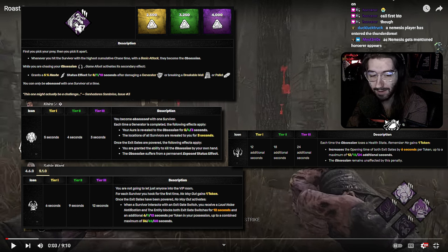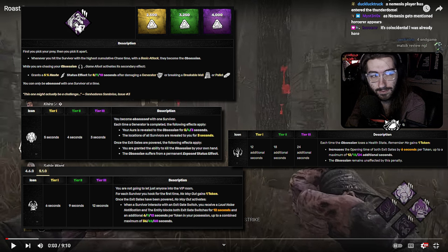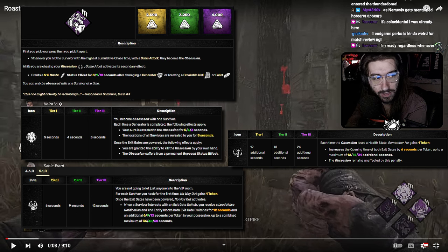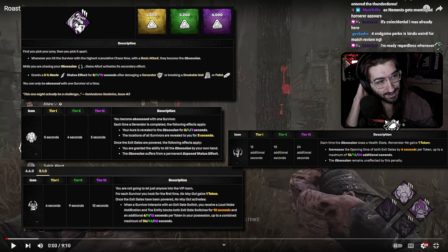If you are running Rancor Roulette, you are playing it for the fun of running the build, not because it will consistently get you results. Same thing with running Devour Hope with Undying — by the nature of what you're doing it's naturally inconsistent, just based on the survivors you face and the totem RNG. It's very inconsistent, and not something I would run if you care about winning.